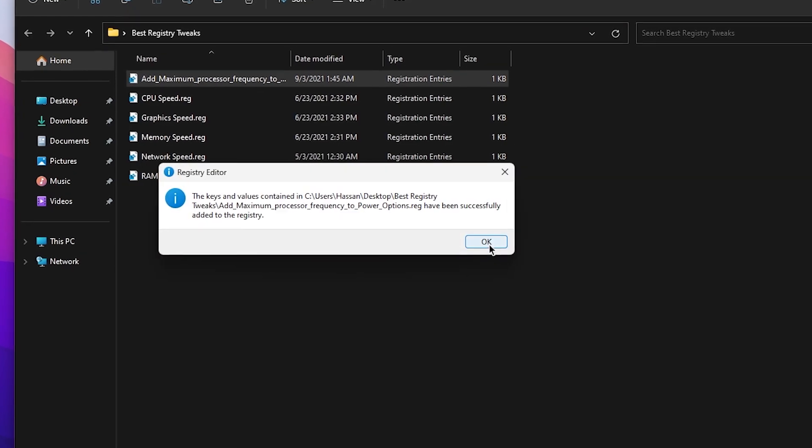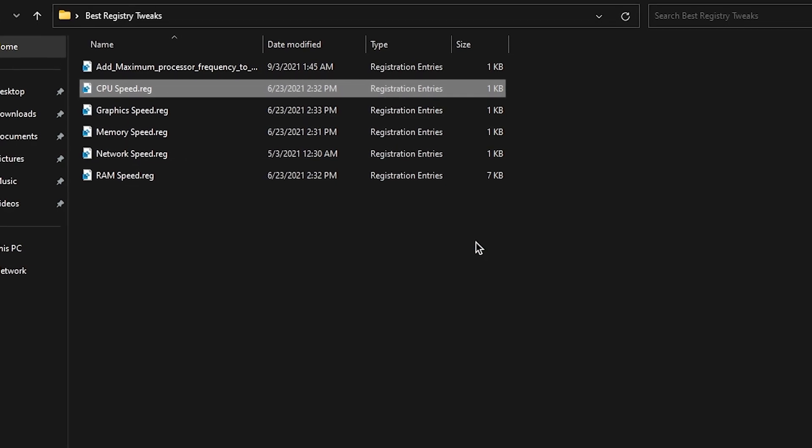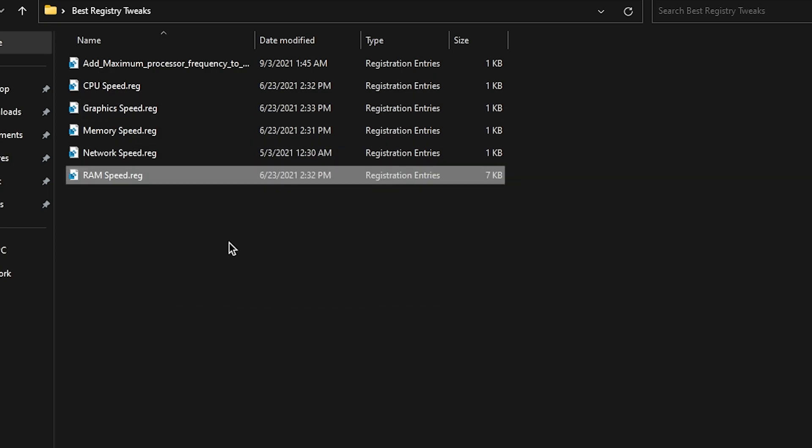You need to install all these registry files one by one on your PC. Double-tap each file, click OK, and it will automatically add the new registry entries to your Windows Registry Editor. Once you have successfully installed all the registry files, they will help you gain more performance. Close out this folder.